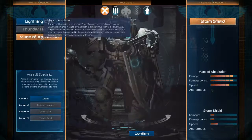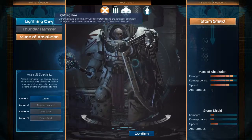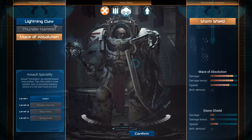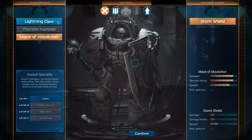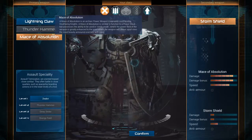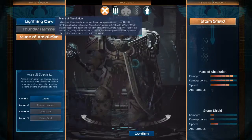Wait, I don't have a thunder hammer? I need XP. The assault class has the assault cannon, plasma cannon, and vengeance cannon — no flamethrower. That pisses me off.